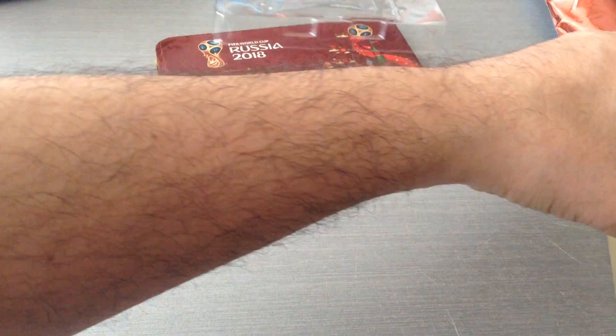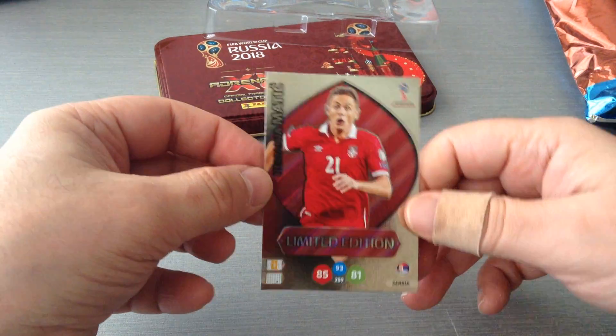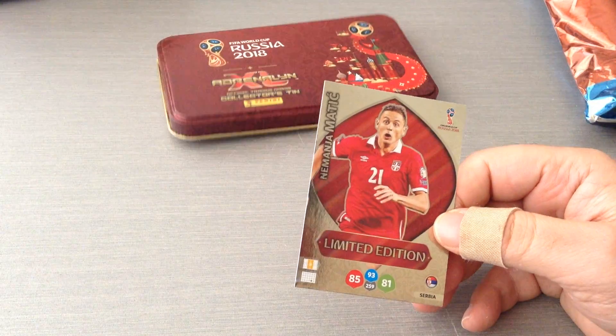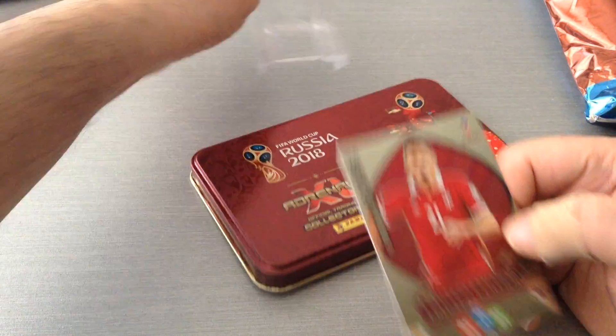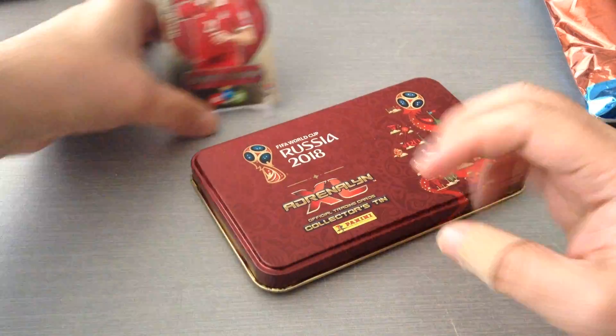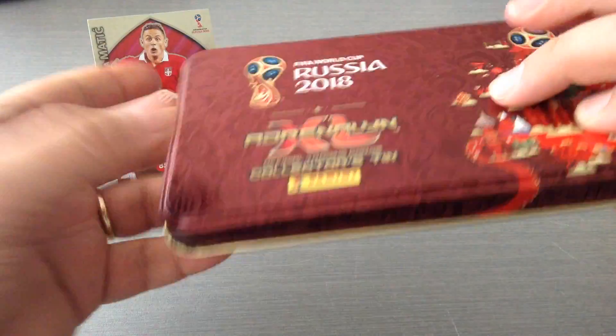Let's have a look at our first limited edition. Here's the code and good condition. Boom! Nemanja Matic. So that one came in the starter pack. Not bad. At least that will go into the Nordic edition. It's a little bit warped but it's alright — it's a tin.